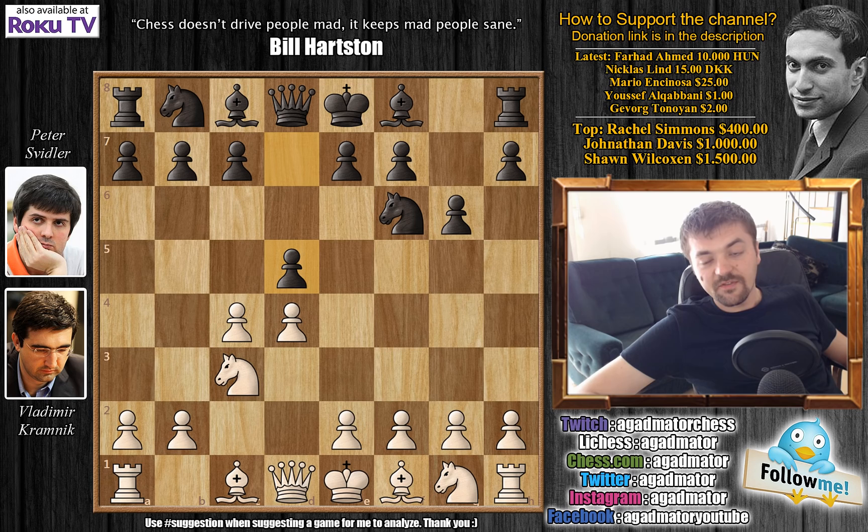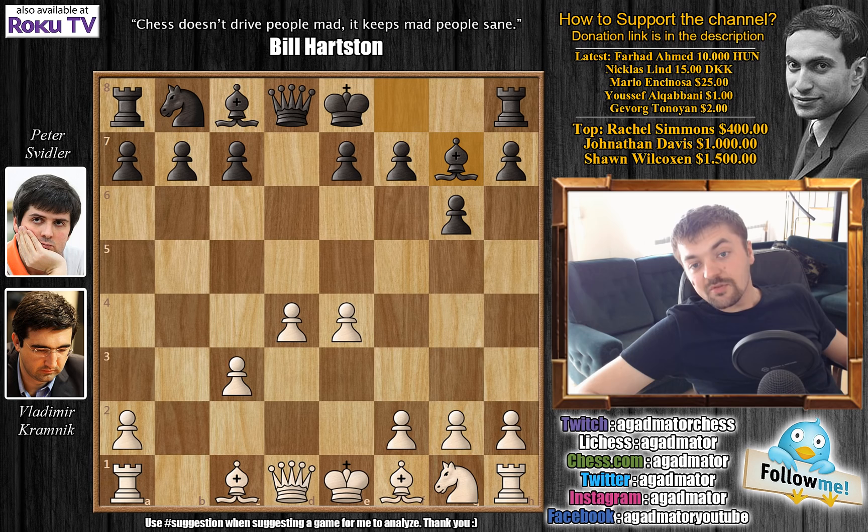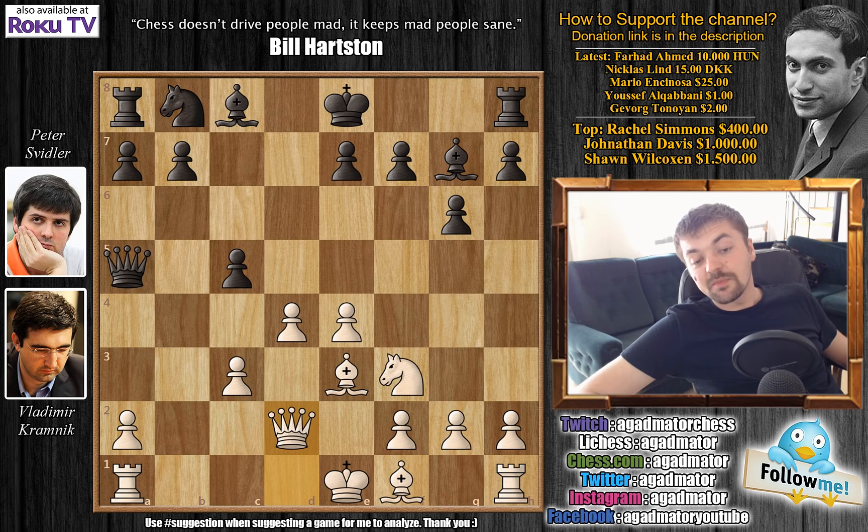After a couple more moves: c captures on d5, Knight captures, e4 — this is the main line. Knight captures, pawn captures, and Bishop to g7. We have Knight to f3, c5, Bishop to e3, and Queen to a5. Queen to d2. This is the exact same position Kramnik had with the white pieces in his World Chess Championship match against Garry Kasparov — from Game 2 of their match. Kramnik won that game very nicely with white; it's one of the two games he won in that match. So Kramnik is very familiar with how to play against the Grünfeld, especially in this position.